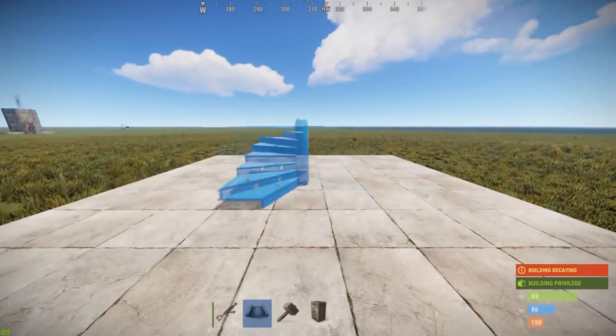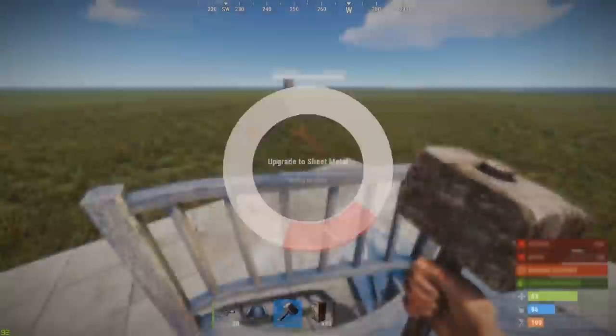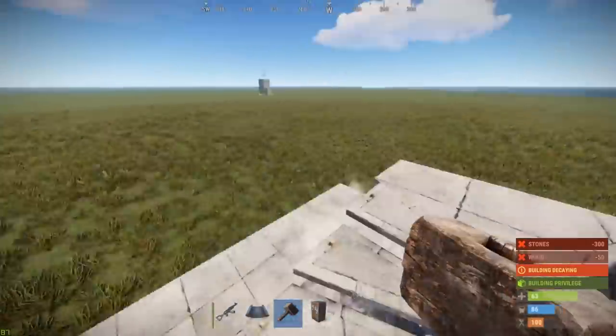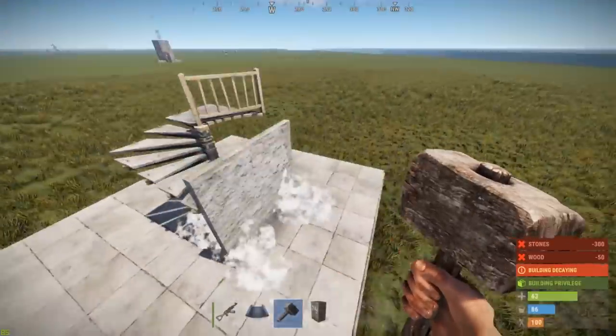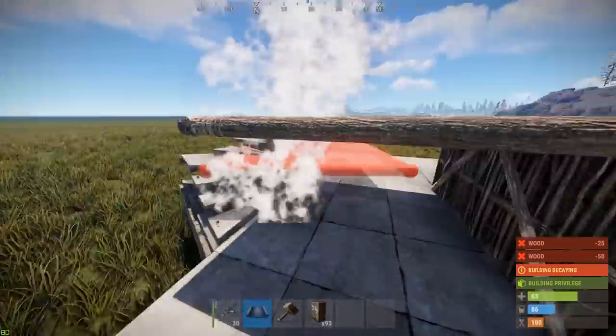Now let's talk about spiral stairs — the new stairs in Rust. One thing you'll immediately notice is that the stairs on top have a kind of fence. This is because the stairs are conditional. When the spiral stair is extended with another spiral stair on top, that conditional part will be removed and the stair will be extended. The same goes for connecting a spiral stair to a floor. Here are some examples.